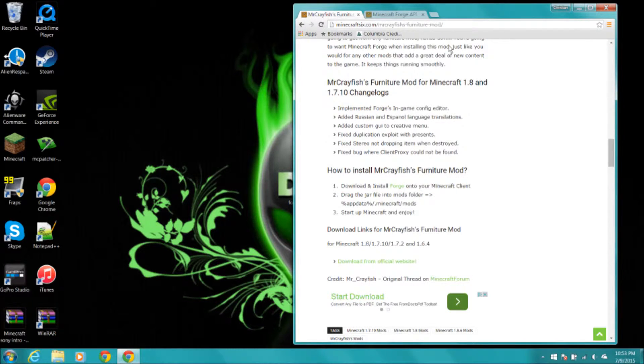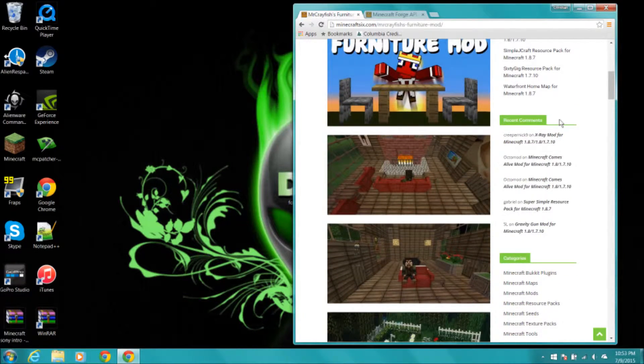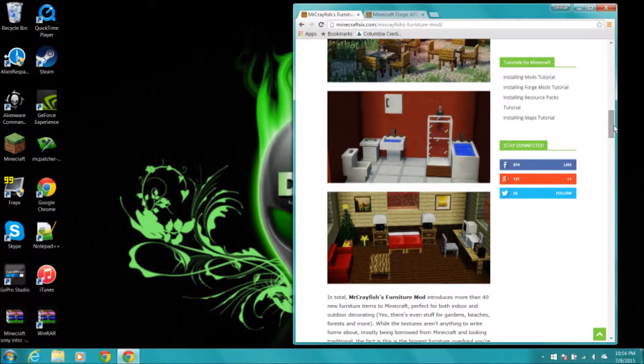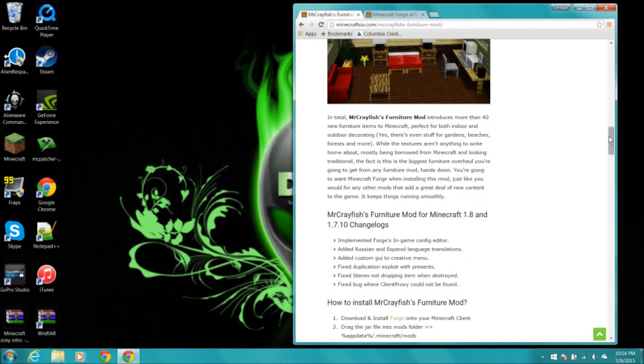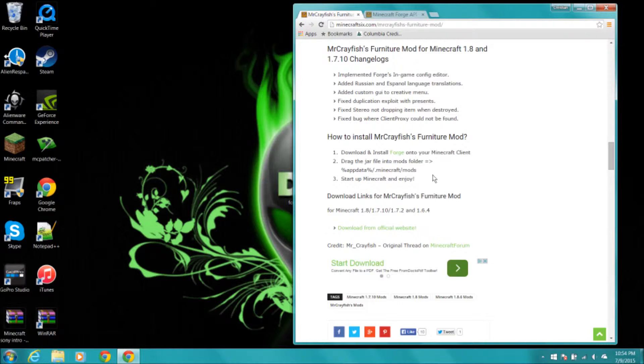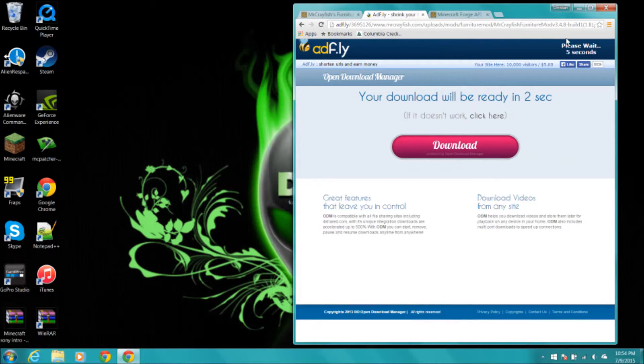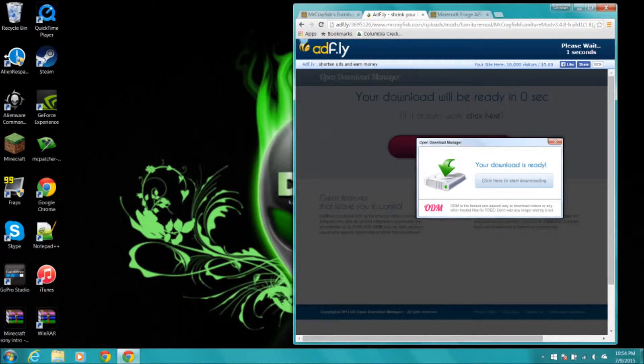And then if we come over to Mr. Crayfish's mod, it gives you pictures of what the mod does and stuff — you know, it adds furniture and stuff, and gives you a little description. If we scroll down a little bit and come down to the download link, it'll be for Minecraft 1.8. The download link is currently under reconstruction, so we'll be doing version 1.8 build 3.4.8. You want to download this — it'll take you to an AdFly page and it'll say 'Please wait 5 seconds' in the top right-hand corner. After 5 seconds a yellow button saying 'Skip Ad' will appear, and when you click skip ad it will automatically download the mod.